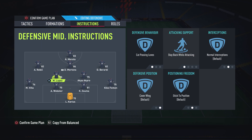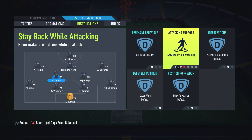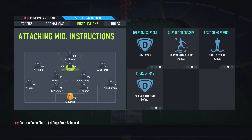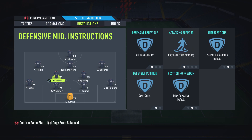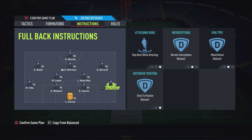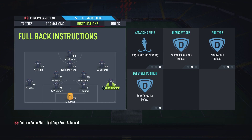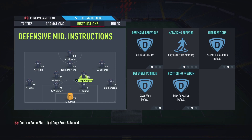For your two central defensive mids, I suggest having them on cut passing lanes, stay back while attacking, and cover centre. The reason is, if you've got these CAMs defending from wide, you want these two to stay in the middle — you don't need them drifting off wide. If these players drift wide, you've got a massive gap in the middle of the pitch. With the two CAMs covering the wings and the fullbacks, you want these two in the middle to block all passes through the middle, because one of the most effective ways of scoring in FIFA has always been down the middle. And shots from outside the box are extremely overpowered this year.